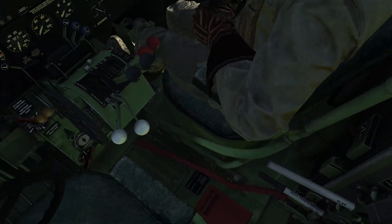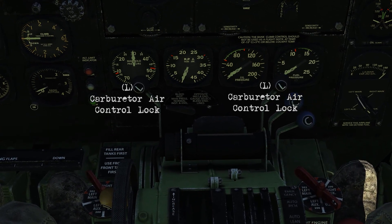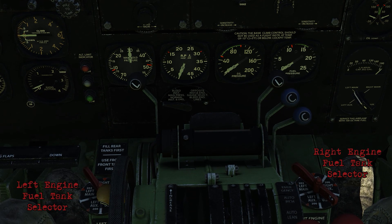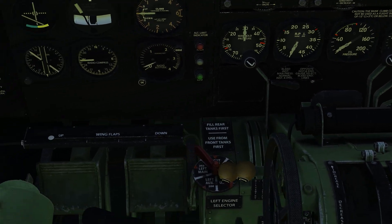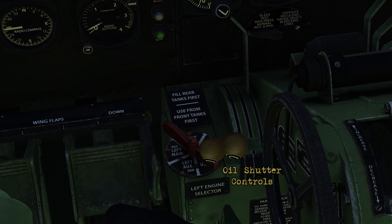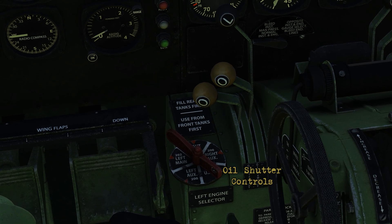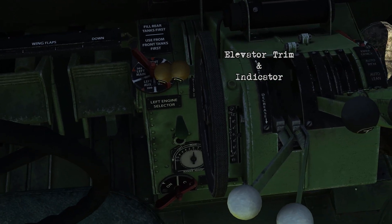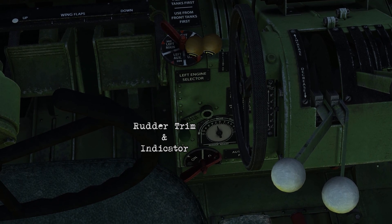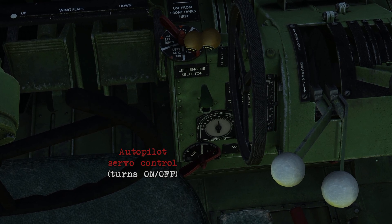There's only one spot left to go over — the throttle quadrant area. Here you've got the carburetor air control locks with L, carburetor air controls for C, and the engine fuel tank selectors. Going down to the left, here's your oil shutter controls with O — open and close those as needed. Below that you've got your elevator trim with indicator and rudder trim with indicator. Down under that is your autopilot server control, which turns the autopilot on and off.